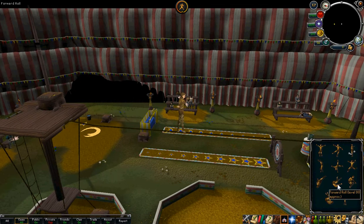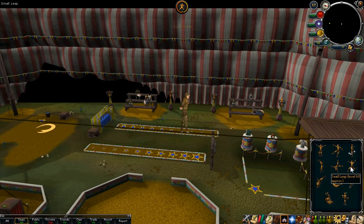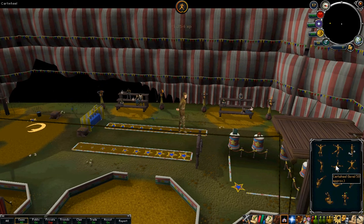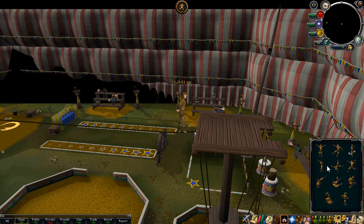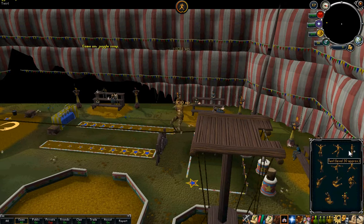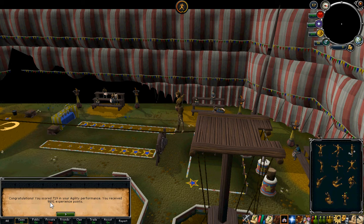We're going to click the 99 backflip and then level 90, level 80, level 70, and continue to do it until I get through all 10. You can only do 10 at a time. It doesn't matter what the audience says — we want XP. So I have gained 9,891 XP.